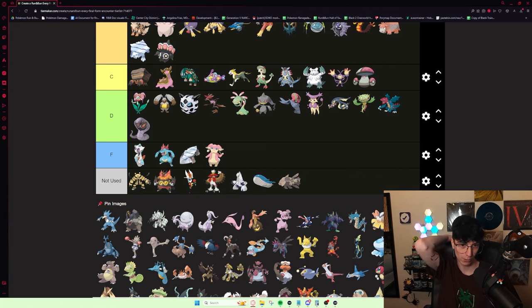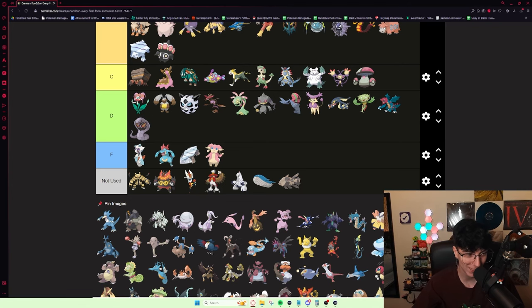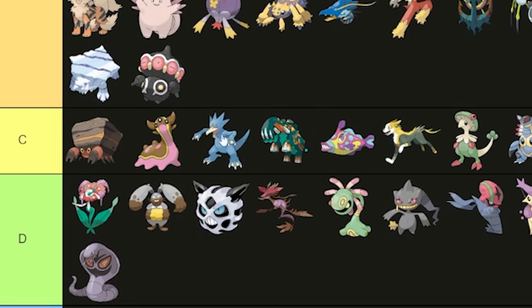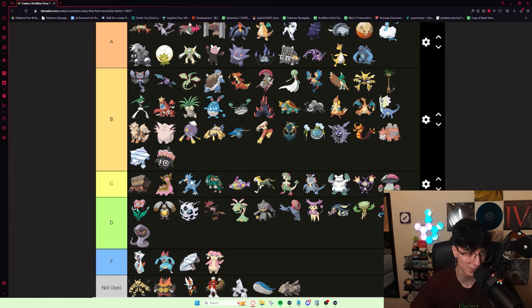Golduck — for a long time, to me, Golduck was a curiosity — you can fish up Psyduck on this route, and it evolves at 26 and gets Brick Break. If you had a Psyduck, you could use a candy for Roxanne and use Brick Break, which is funny. It was pretty good, but in the grand scheme of things it's not amazing. I'd probably put it down in C tier, but it definitely has its use. I'd be interested to see a run with an early Golduck.